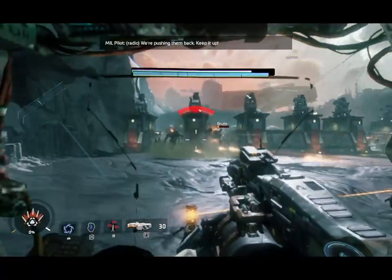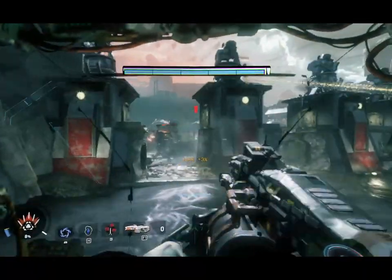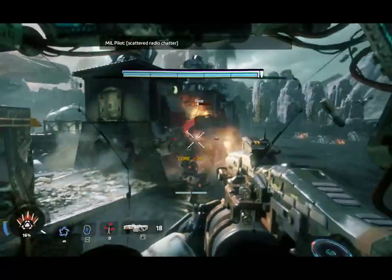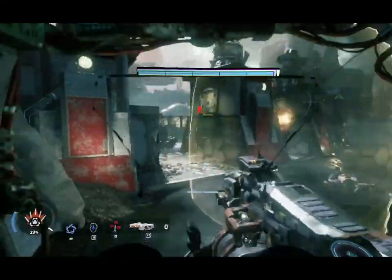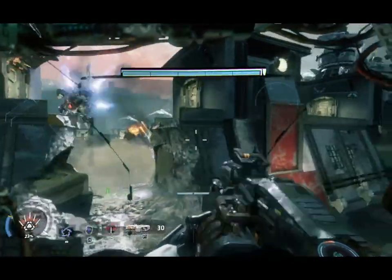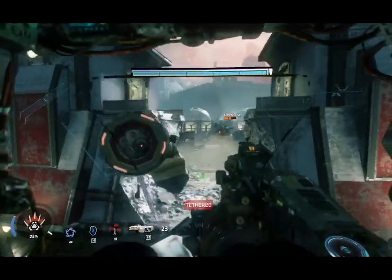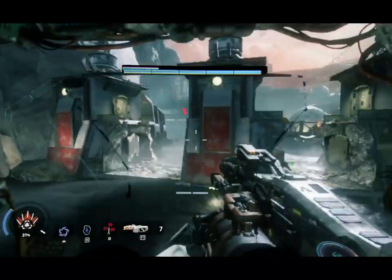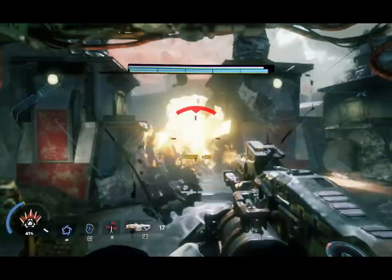Every time you use an ability, there is a cooldown procedure that you have to wait through until your ability becomes available again. The Titans — the large mechs you control — have articulating hands, and each mech has oversized weapons it can use in combat. You start off with the Expedition Kit, which is what I'm using now, and through game progression you acquire more kits that you can change on the fly. In the Expedition Kit, you have this machine gun.